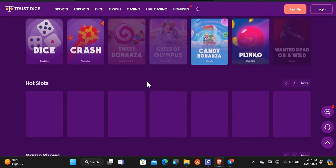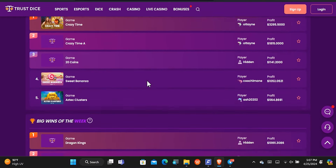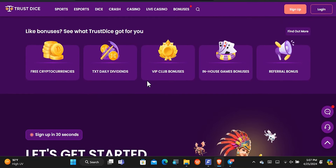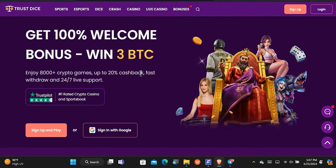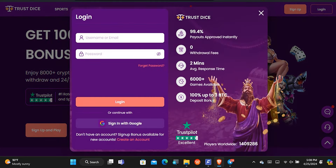Here is a free bitcoin earning website for today called TrustDice. This is how the homepage looks — basically you play games to earn, but there are other ways of earning that don't involve spending money at all. If you want to get started, check out the first comment or the description for the link. On the sign-up page, put in your username, email address, password, and my invitation code, then create an account and log in.